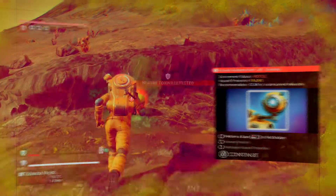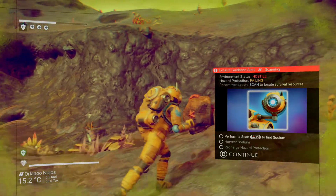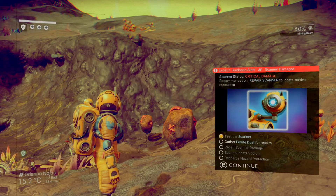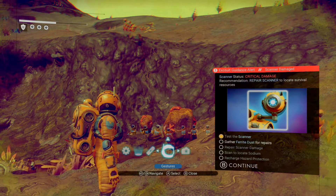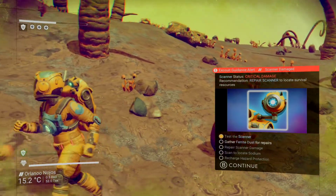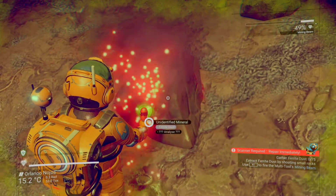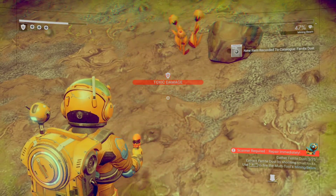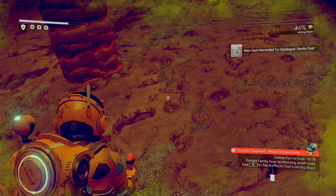Okay, I'm in... there's something following us? So we need to repair — we need Fertile Dust. Where am I gonna get Fertile Dust? So how do I analyze? Do we get the objectives?